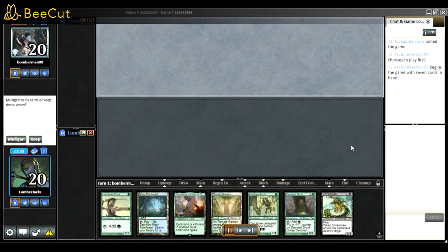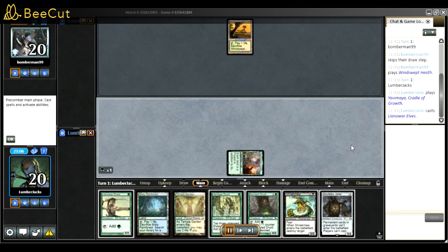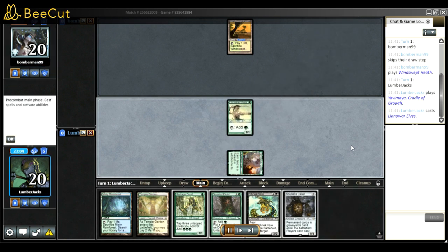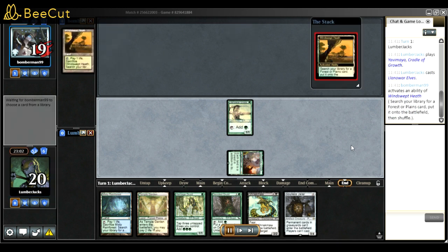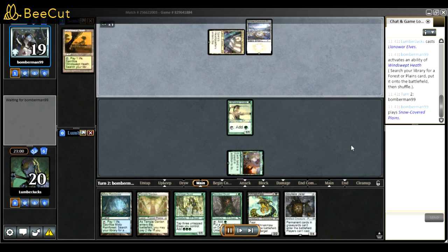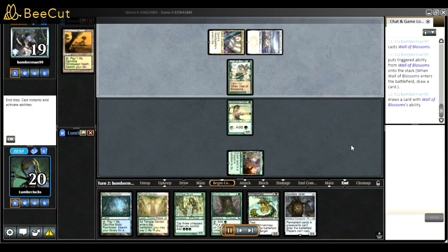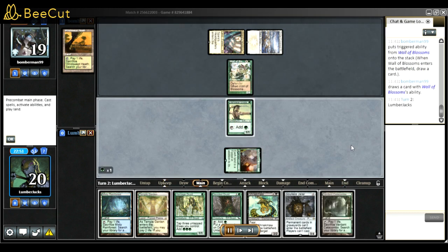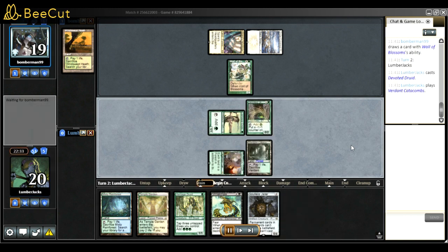Game two - game one I was lucky because I used Tyvar and only have four Devoted Druids, so it might not always be enough. Here I decided to start with Yavimaya because I like to hit at least four lands. I fetched Verdant and went to get Overgrown Tomb for later. For sideboarding I cut Endurance, Bojuka Bog, and other stuff. I wanted to play Shriekmaw as removal to deal with Soul Herder and Ephemerate, plus Solitude Jailer.